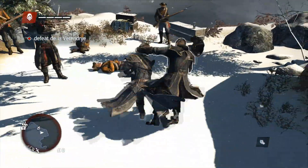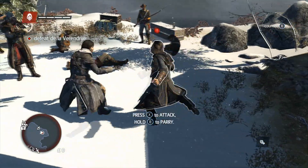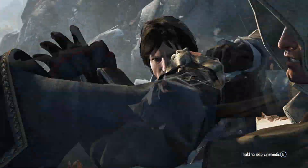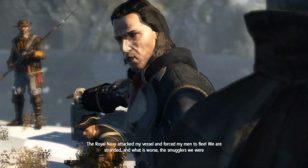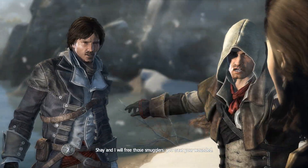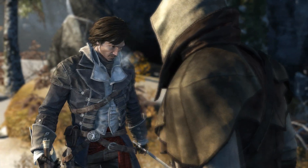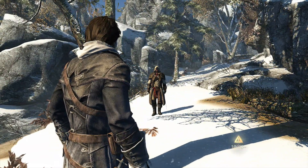So now we get the combat tutorial. What I suggest is try to manipulate the camera so you bring him out into an open area. If you don't, the camera angle is going to force him under you and around, and you're not even going to be able to see yourself on screen — it gets ridiculous. The Royal Navy attacked my vessel and we are stranded. The smugglers we were supposed to meet have been taken prisoner. Chevalier and I will free those smugglers — you, treat the wounded.